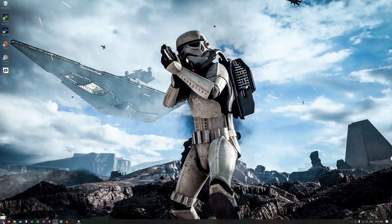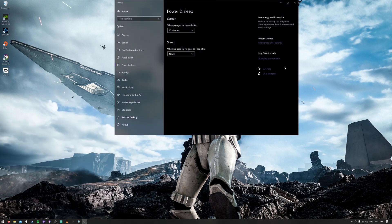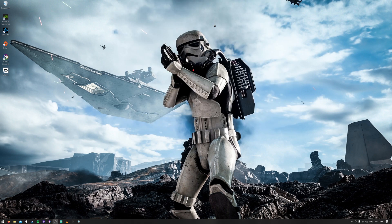Click the Windows key in the bottom left corner, type in 'power,' and select Power and Sleep Settings. On the right-hand side select Additional Power Settings, and in that window under power options select Ultimate Performance. Once that's selected, close both windows and you are good to go.